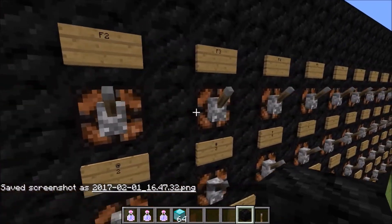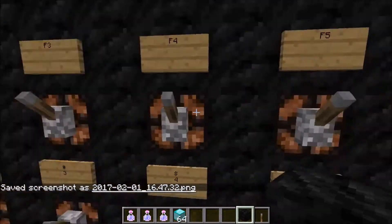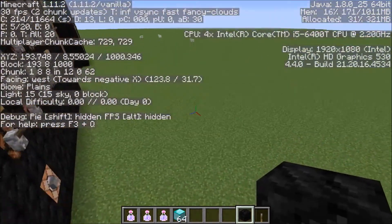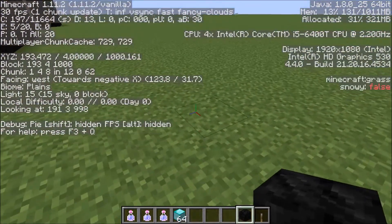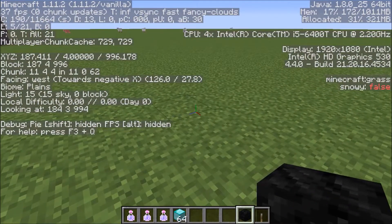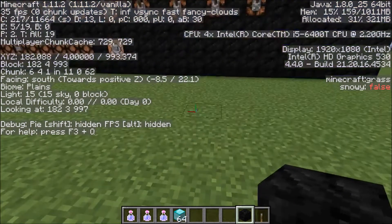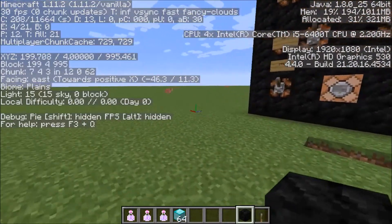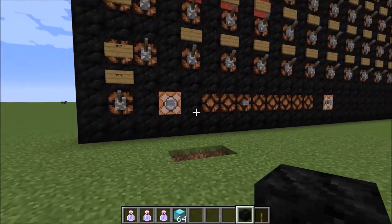F3 will give you all the details of the world, like how high you are, shown next to X, Y, and Z. So for example, I'm at 187, 4, and 993 — that's going to tell you all of your coordinates.